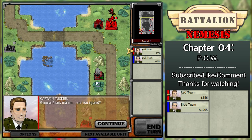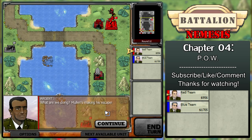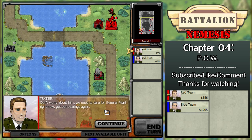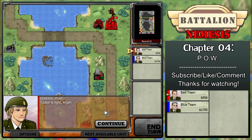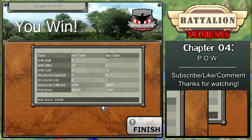General Pearl. Ma'am, are you injured? I'll be fine soldier. Nice work. Let's get back to base and wait for central. What are we doing? Mullen's making his escape. Don't worry about him — we need to take care of General Pearl right now. Get our bearings again. Tucker's right, Argent. We need to take a minute. Mullen has a lot of privileged information to pull this off. I think our problem is bigger than we thought. With that we complete chapter 4 and we reclaim General Pearl. I'll see you in the next chapter. Bye.